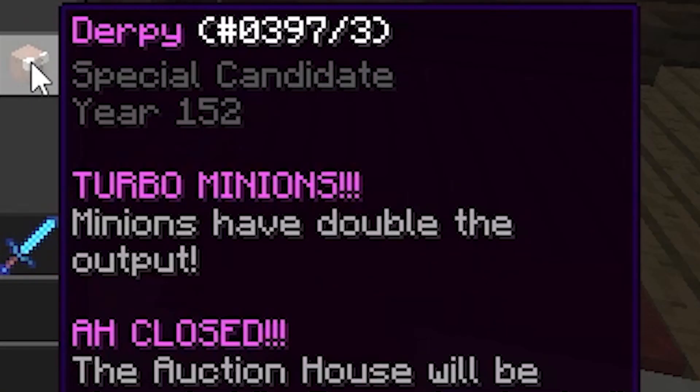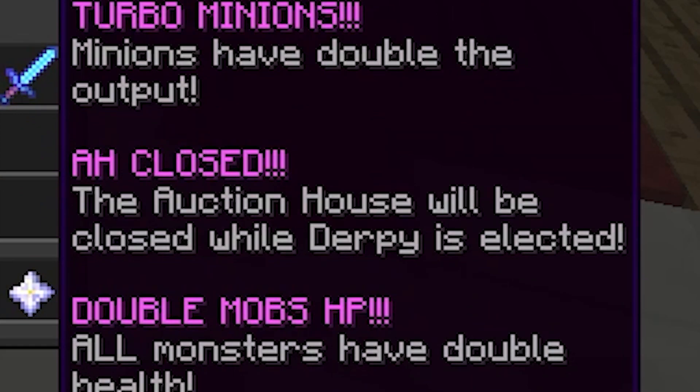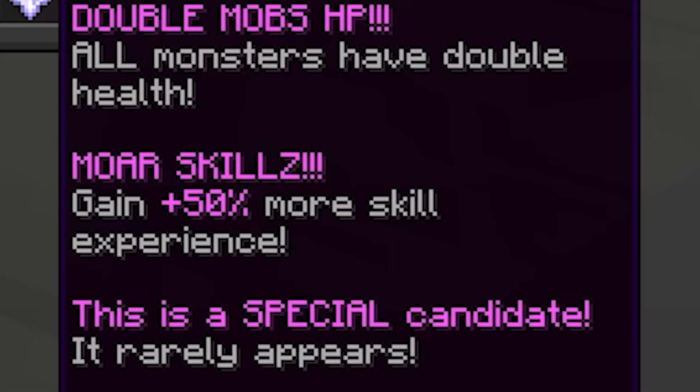Derpy has some really nice perks. Turbo minions means minions have double the output. The auction house is closed, which does kind of suck, but the bazaar and stuff is still open. All mobs have double health, which can make dungeons slightly more difficult, and slayers are probably not the greatest thing to do. But you do gain 50% more skill experience.